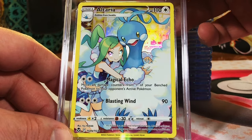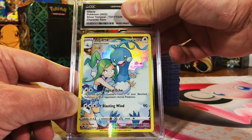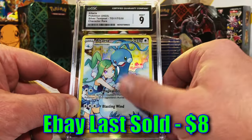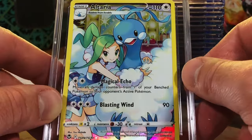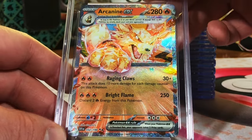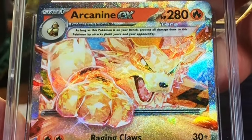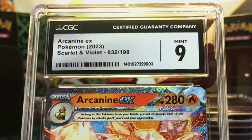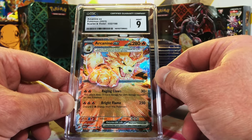Altaria Character Rare, Silver Tempest. Beautiful card — it's gotta be a 9.5 or a 10. Mint 9 — I'll take it. Love it. This was the first time I pulled this card and it was a nice surprise to me. Great artwork. Arcanine EX, Scarlet and Violet Base Set. Love this Arcanine — it's just a cool artwork. Arcanine's my boy, one of my favorites. 10 — alright, we'll take it. Not a problem. Still a high grade. Love that Arcanine.